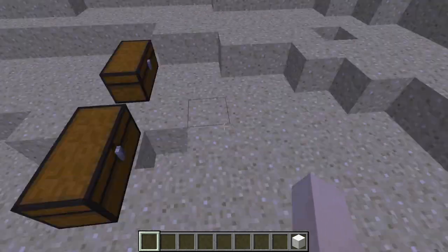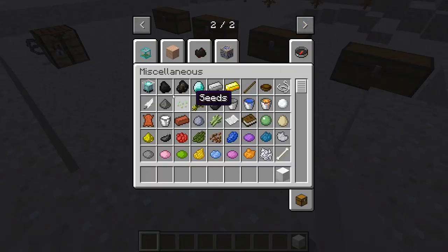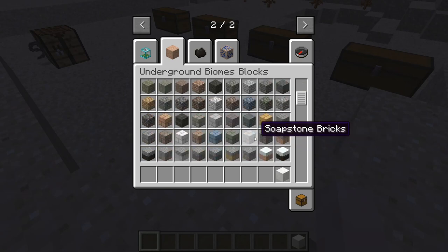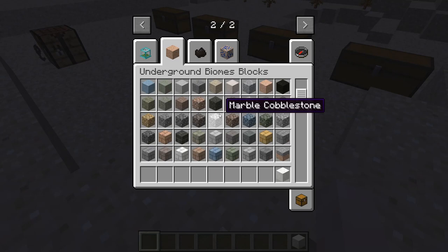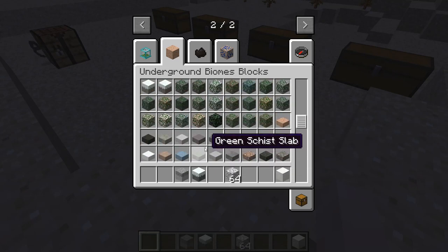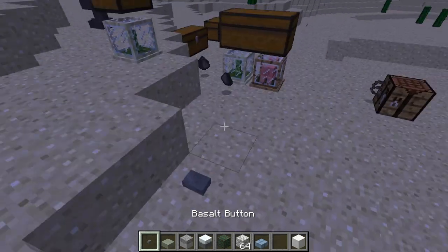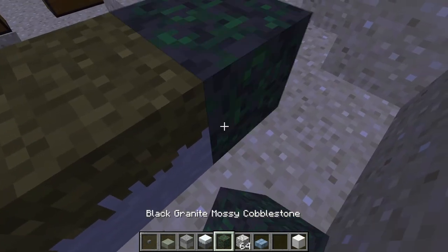Now if I found a cave right there, that would also be completely marble. Now if I go into the Underground Biomes blocks, you can see there's quite a lot of them — there's a bunch of different biomes. I'm just going to grab a few of these blocks to show them off a bit — slabs, buttons, everything like that. So this also adds a lot of building blocks.